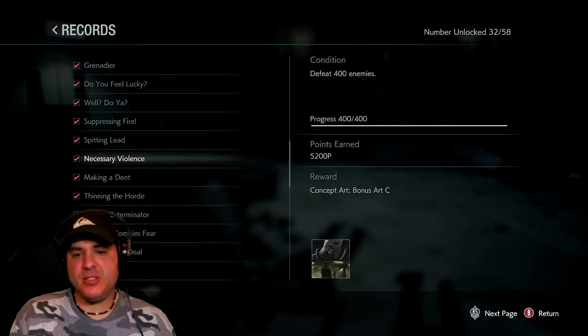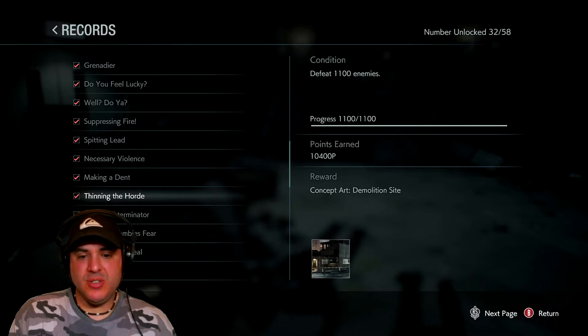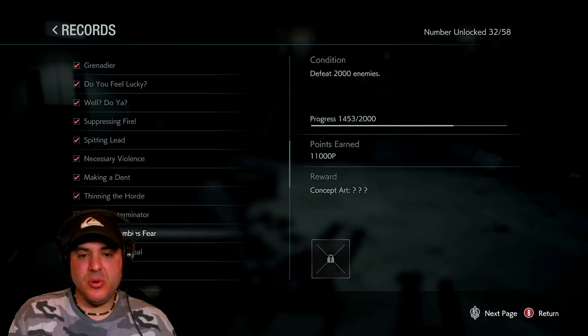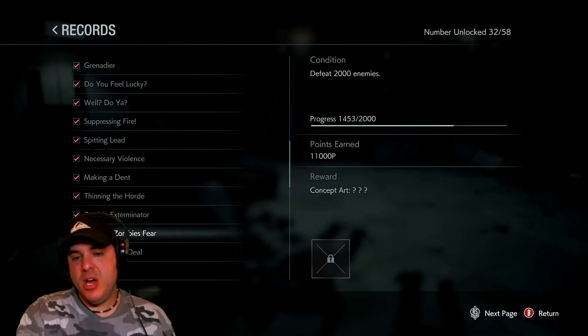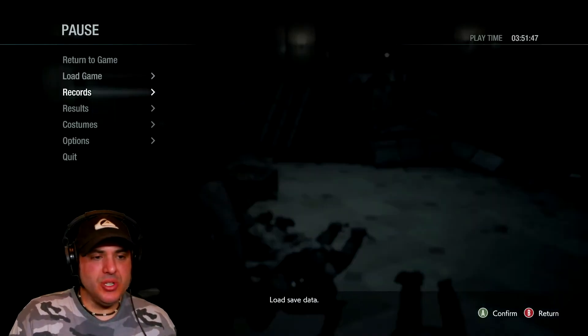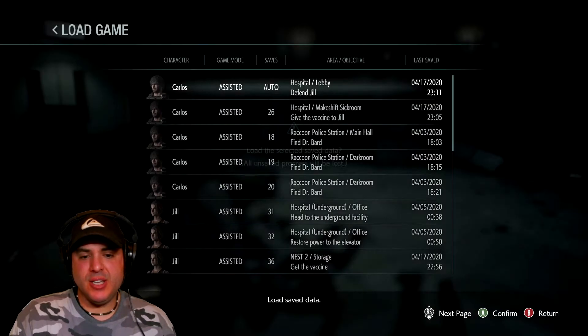Necessary Violence requires 400 enemies and is worth 5,200 points. 8,200 points is 800 enemies. 10,400 points is 1,100 enemies, and so on. To defeat 2,000 enemies — that's pretty ridiculous. You can see that I'm at 1,453 enemies currently. So what I have to do is reload the game. I have it on auto save right here and I just say yes.